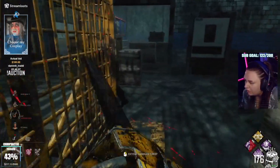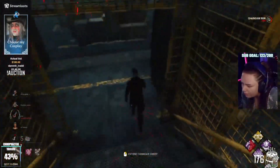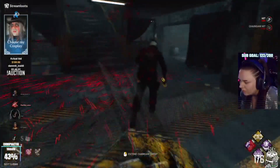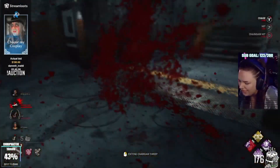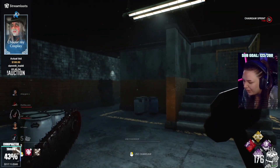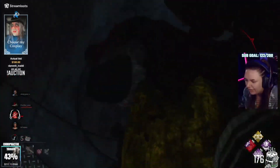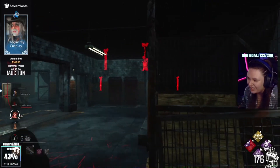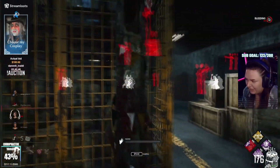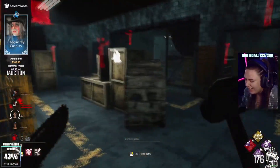Sound modifying perks now multiply the sounds that are already there rather than adding to them. Some of you may know about Strider, which is a perk that increases noises that survivors make, making their breathing and grunts of pain a lot louder to the killer. But now Iron Will will keep you completely silent against Strider. Also add-ons such as swing chains, which increase the survivor's sound, are being slightly changed with Strider too.